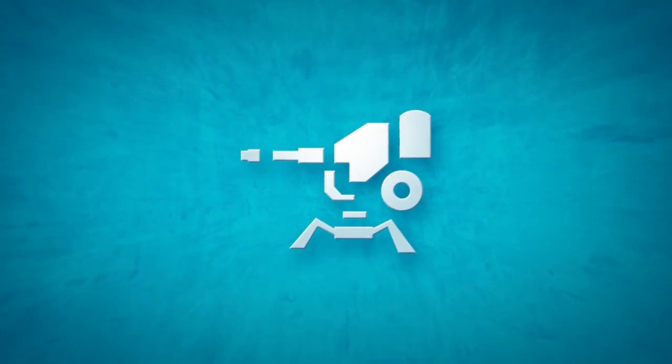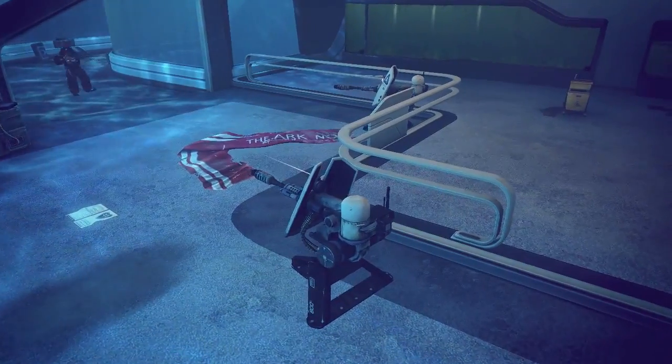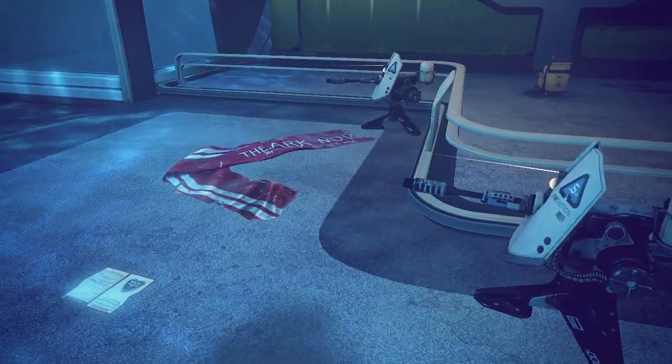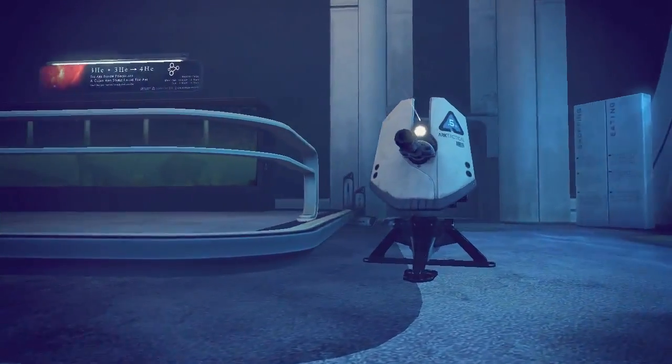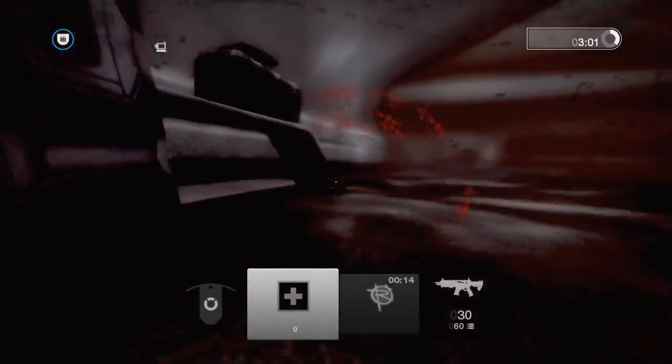Turrets. Deployment areas are protected by indestructible and highly dangerous turret emplacements. If you approach the enemy's deployment area, you will be warned by your commander. If you ignore the warning, you are unlikely to survive the encounter.